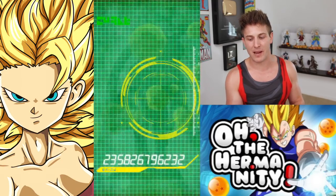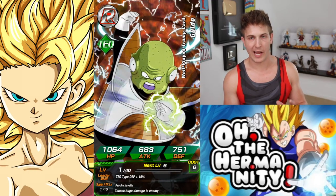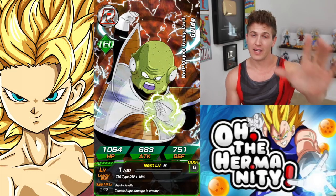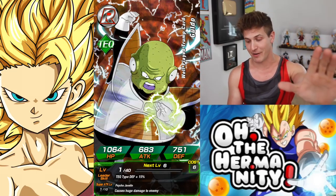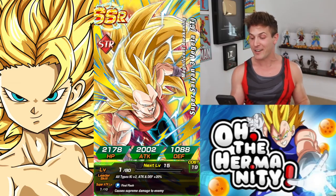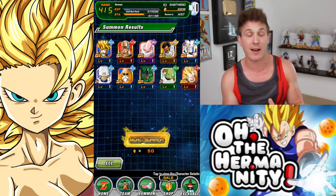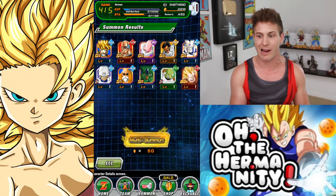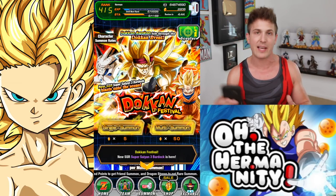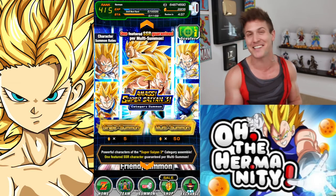Do not be just the GSSR. Come on, don't do this to me. We're getting to the end — I need you guys to just get serious. Send me that Spirit Bomb luck, make something happen. Oh! We got a GT Super Saiyan 3 Vegeta. I'll take it — I do need more dupes of him, and it could have been a crappy GSSR. It's not the other Strength Vegeta that we wanted, but still pretty damn good.